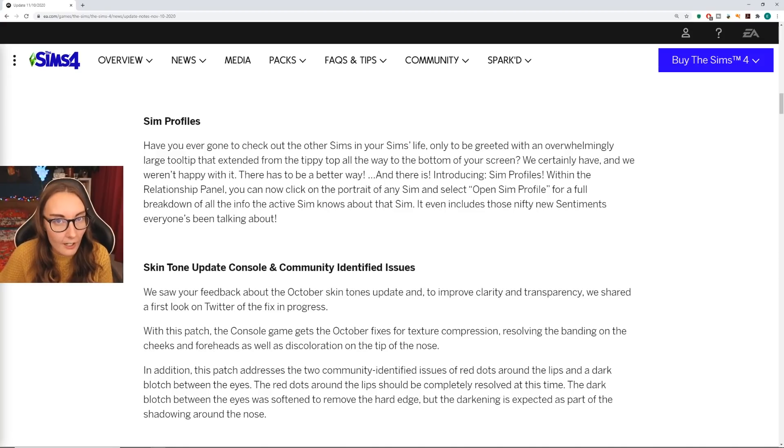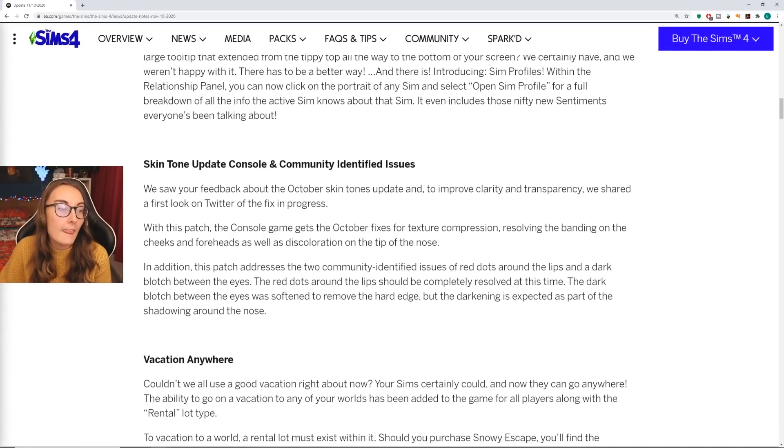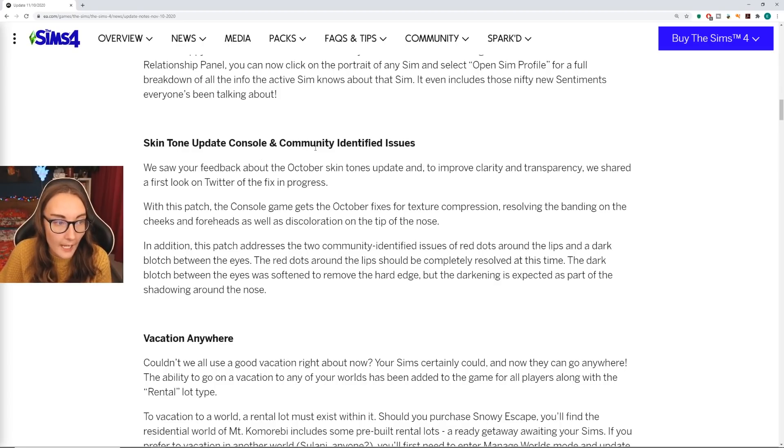We're gonna see what sentiments we can unlock with Bob and Eliza Pancakes. We are getting some profiles — I'll show you how they work. Then there is a skin tone update for console and community identified issues. As you guys know, October skin tones were updated. There were still issues with them, especially around the bridge of the nose and redness around the lips on the darker shades. We're hopefully getting that update in December. With this patch, the console gets the October fixes that PC and Mac players got back in October.